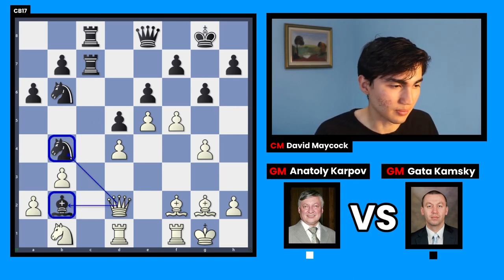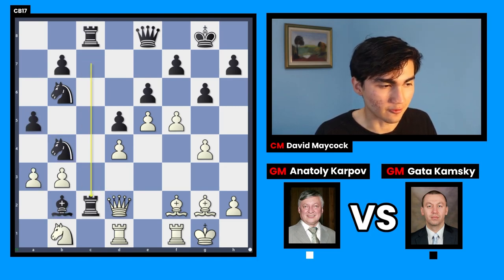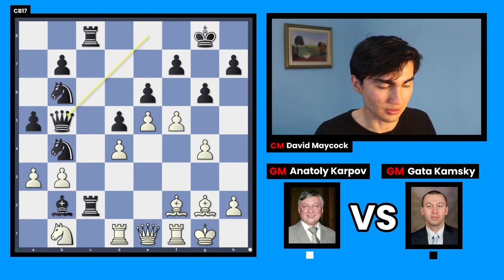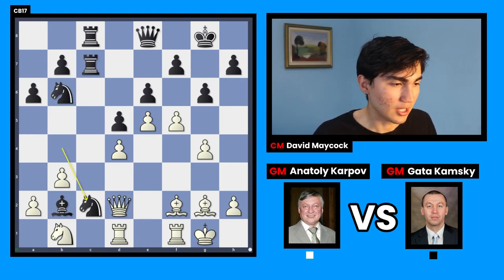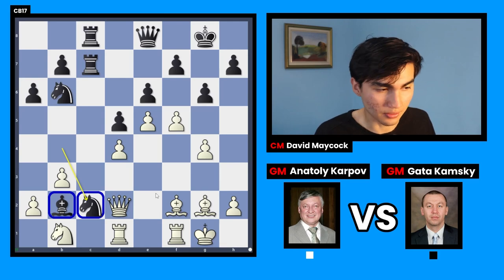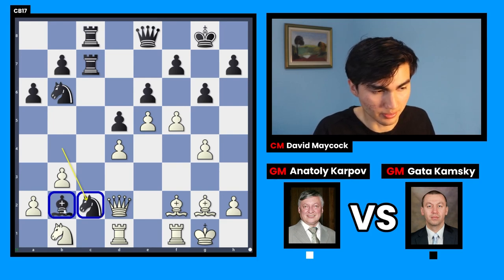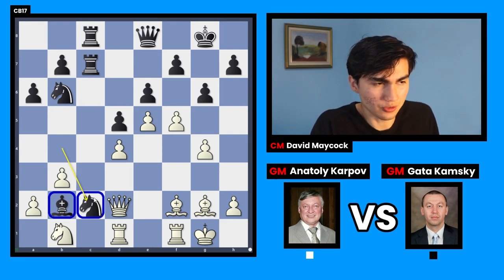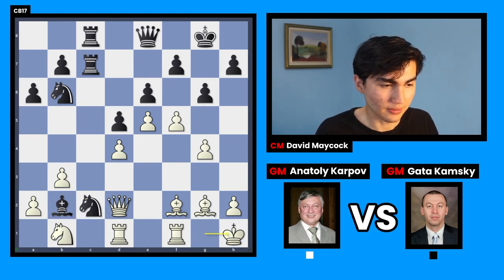Rook c2 is a big threat, so queen d2 is played — forking the knight and attacking the bishop. Knight c2 has to be played; if you play a5 there's a forcing sequence where black has to sacrifice a piece and things get very crazy. After knight c2, all these pieces are frozen — the knight is pinned by the bishop behind it and you'd rather have the rook on c2. So king h1 was played by white.